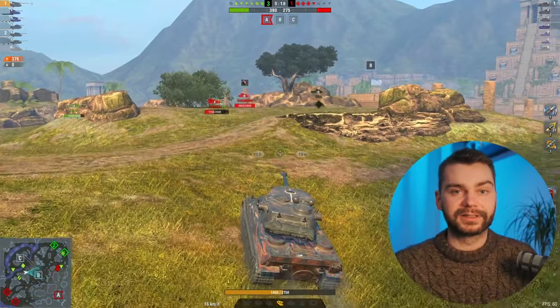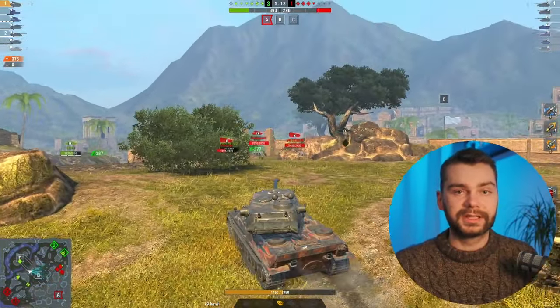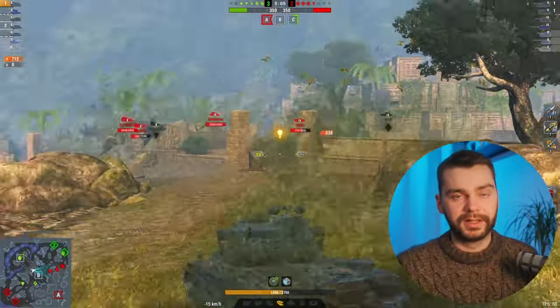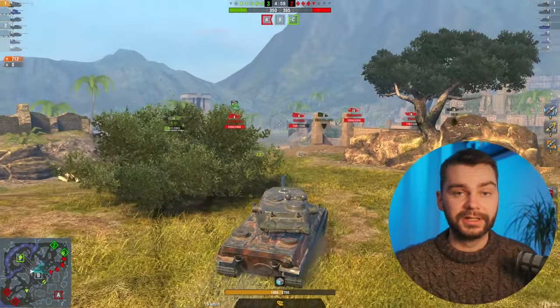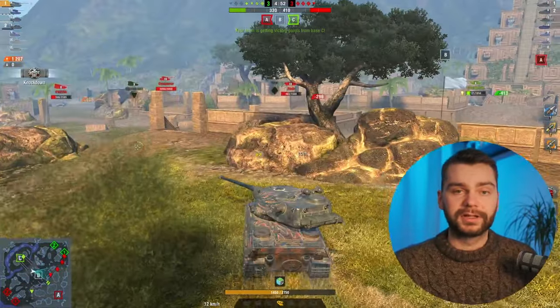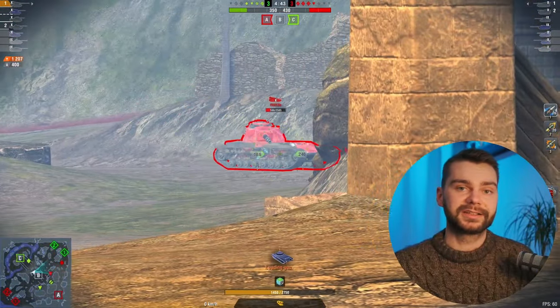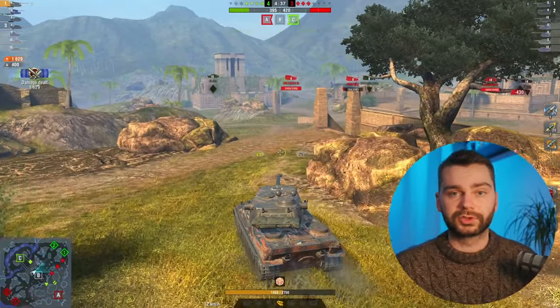If you want a high alpha gun with more than 460 damage per shot, then maybe go for the 60TP instead, which is also better in my opinion. Otherwise, you also have the IS-7, which is free, just like the 60TP — you don't have to buy any crates. The IS-7 also has great armor, high alpha damage of 460, and just like the 60TP, it has tungsten rounds, which are a lot more fun in random games, for sure.